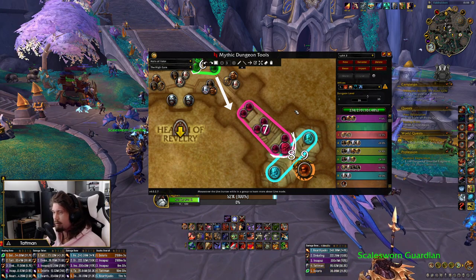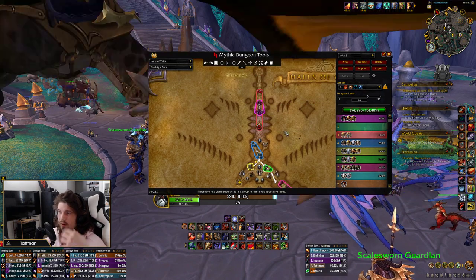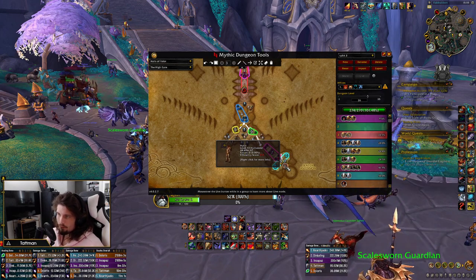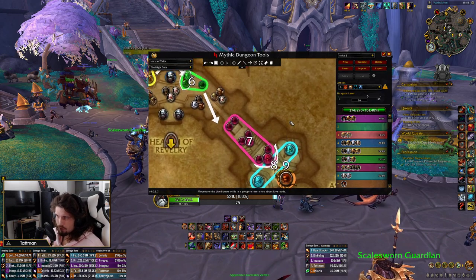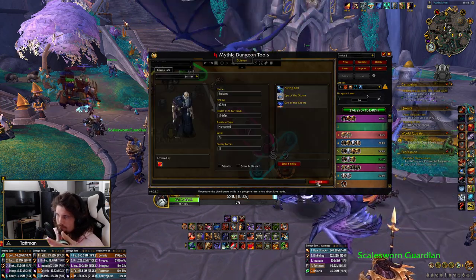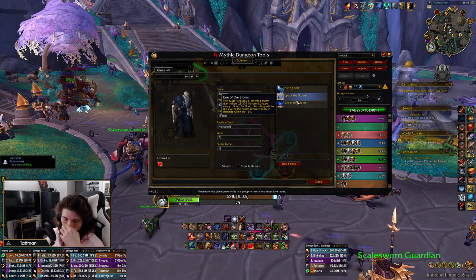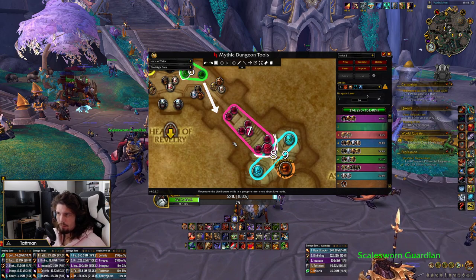After that, based off of Tyrannical or Fortified weeks: both weeks you Lust the first pull. Second Lust is either on these two mobs or the boss — Tyrannical weeks it's the boss, Fortified weeks it's the Dads. The way you pull these together is you pull the left side and when he starts casting — I have the Storm halfway through before he actually starts channeling — you pull the other guy, be ready to kick. It can be a mess.